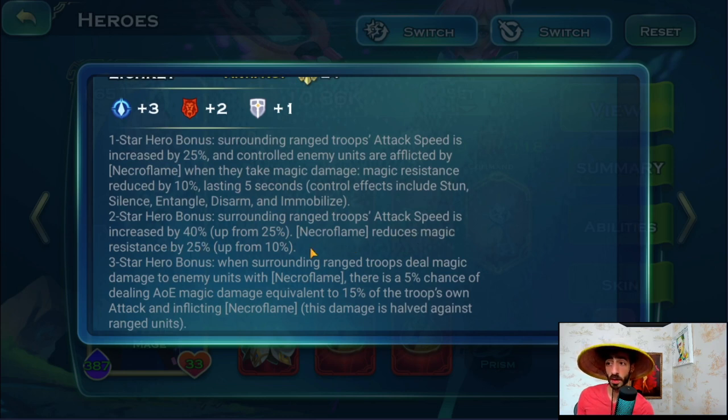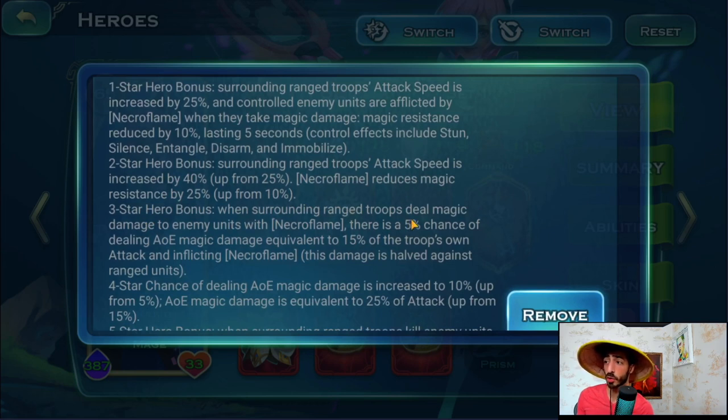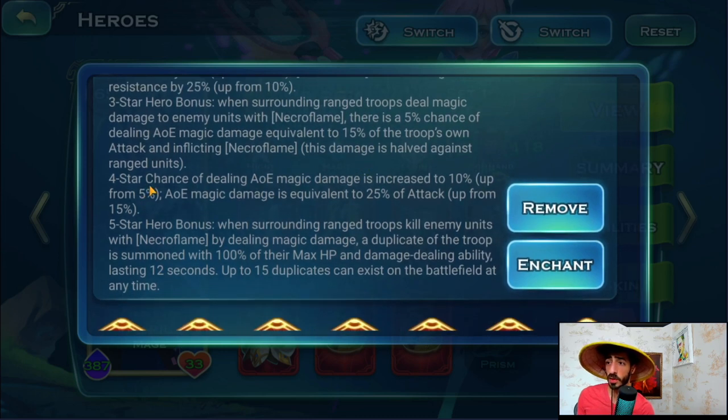Three stars: when surrounding range troops deal magic damage to enemies with Necro Flame, there's a 5% chance of dealing AoE magic damage equivalent to 15% of the troop's attack — and it inflicts Necro Flame on nearby units, spreading it. Note this damage is halved against range units. Four stars: the AoE chance increases to 10%, and the AoE magic damage scales up to 25% — a significant increase from 15%. That's roughly a quarter of attack damage, which is meaningful.